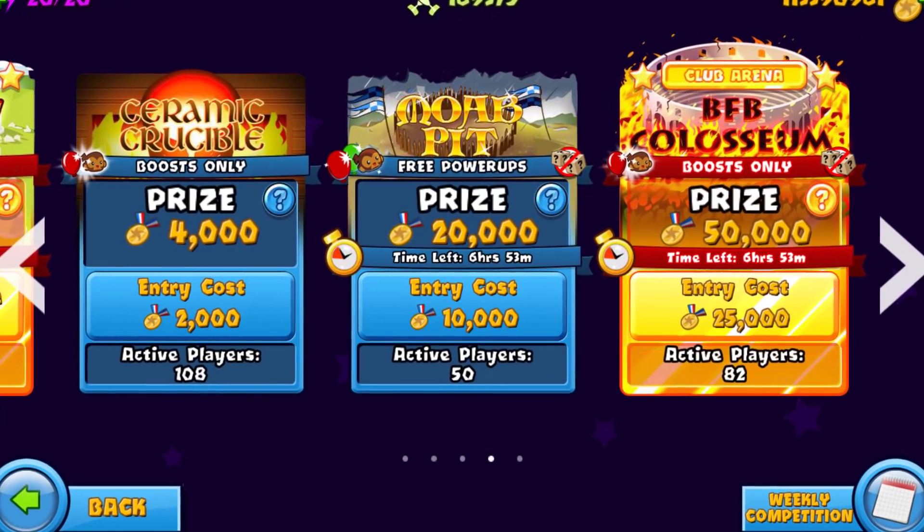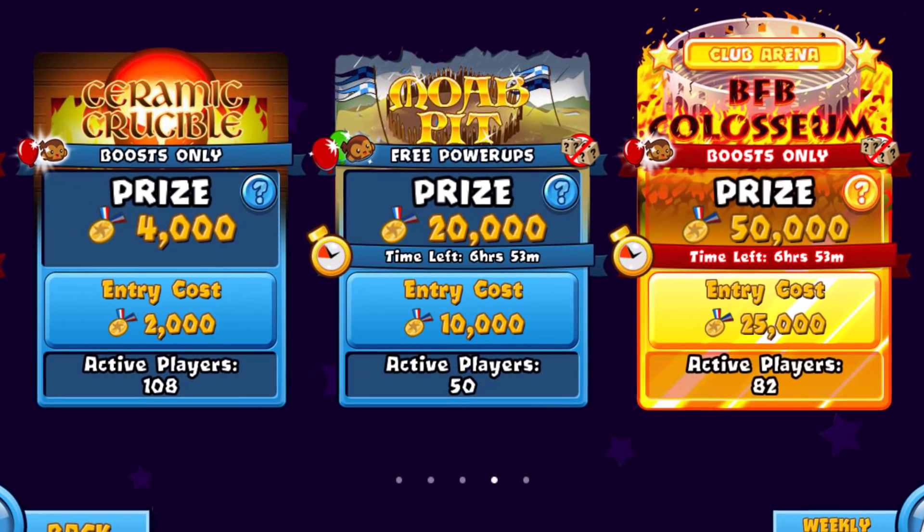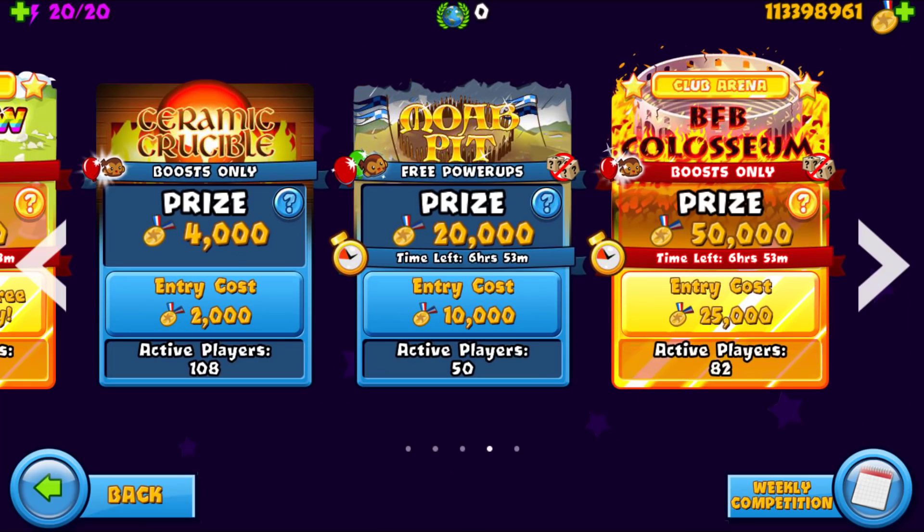In today's video I'm going to be playing Mob Hit free power-ups, and I'm actually going to be testing a strategy. I don't know how good it is, but I have seen a lot of people use it — it is a dart-link hunter glue farm. So we're gonna see what we can make happen with this strategy.